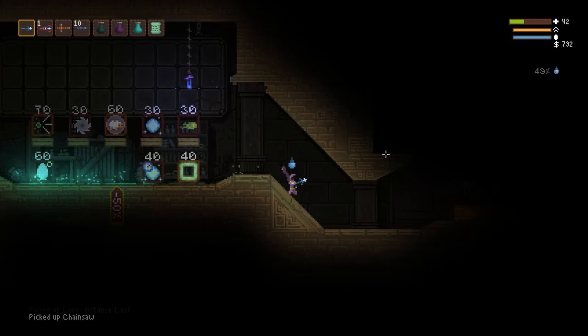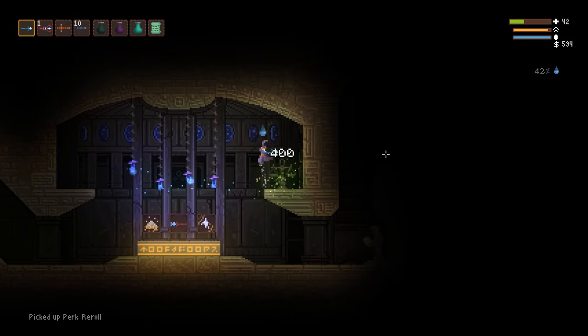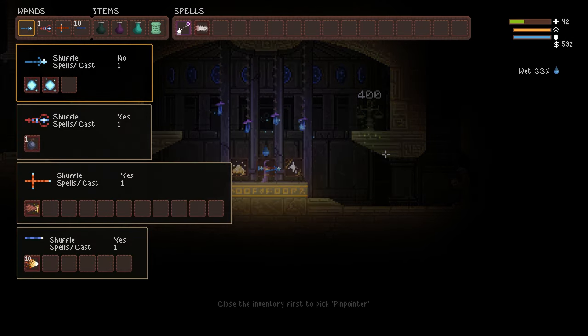There's a shop where you can either buy wands or spells, and that's random every time. Lastly, there's a perk pickup with a reroll machine. These three perks are random, and rerolling costs gold.